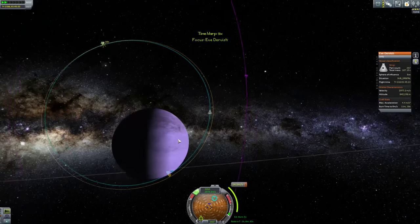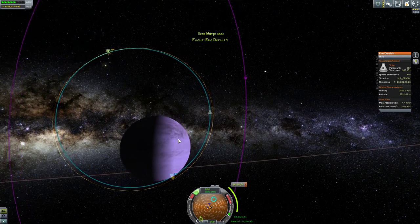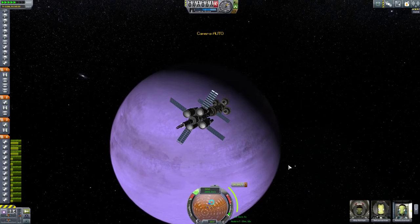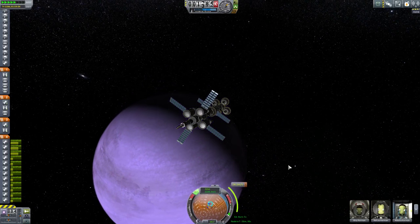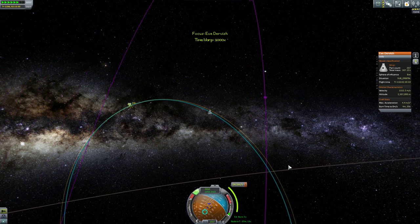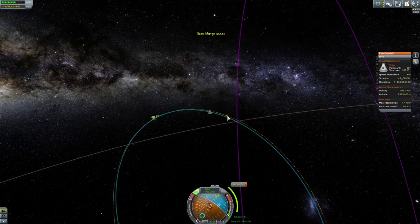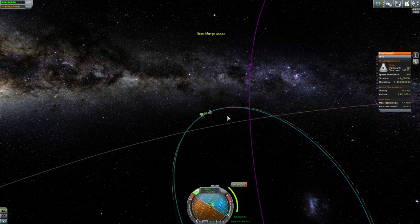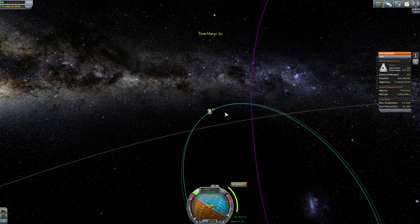I guess we can time accelerate just to our maneuver node and get ourselves into a pretty stable orbit. I could have just warped to the node, but I kind of wanted to look at Eve like this instead. It's pretty deceiving. Eve does have a rotational period of - I'll check that in a second, I think it's two days but I can't remember offhand. That's going to be fairly important for trying to land something on here.